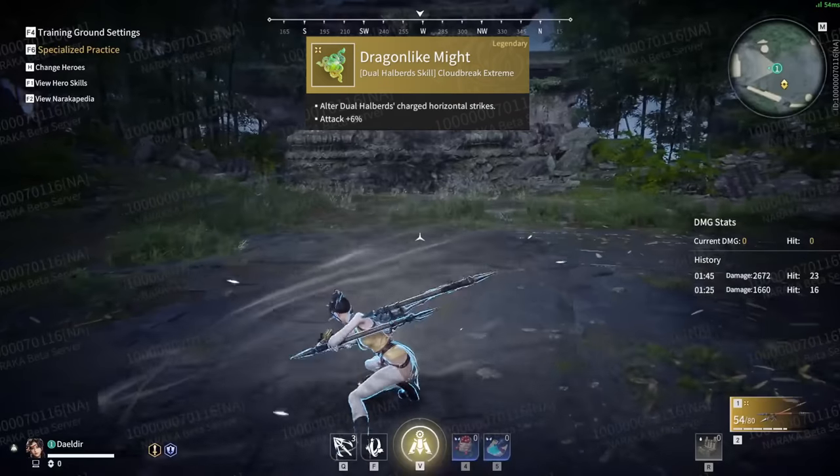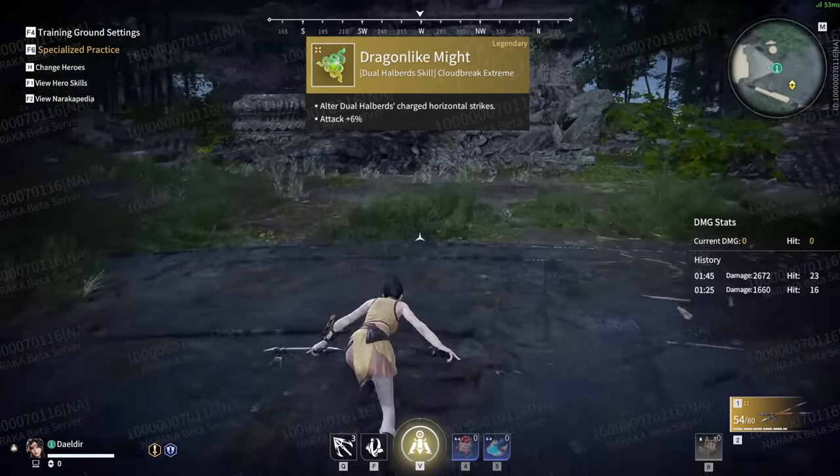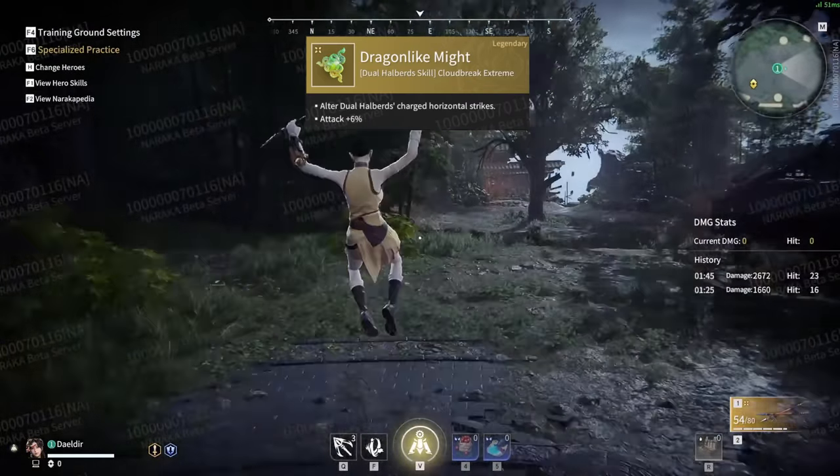Dragon-like Might alters your horizontal focus attack, giving it a startup running animation. I would be careful using this jade — during the entire animation you are in blue focus, meaning you can be parried.